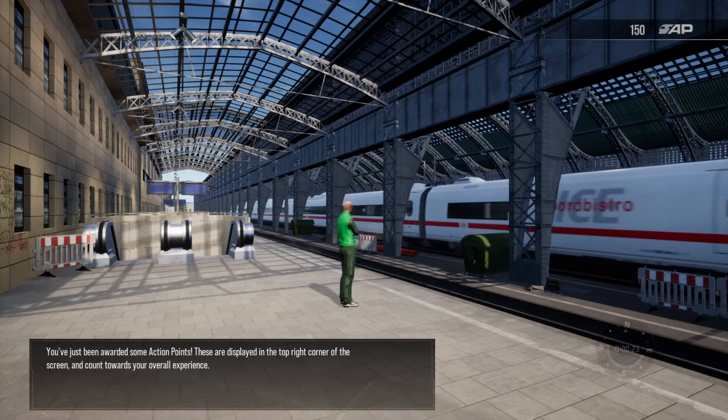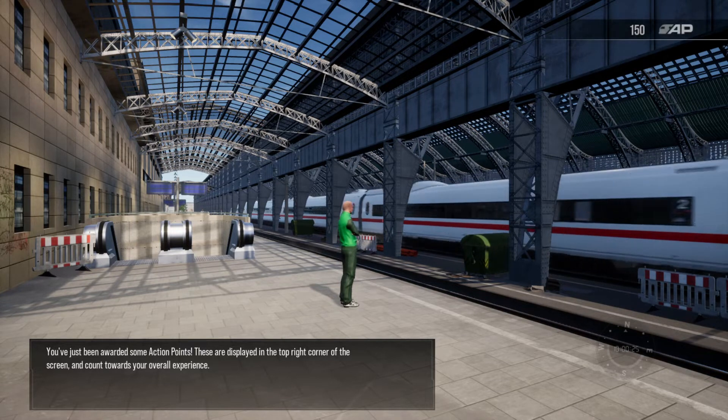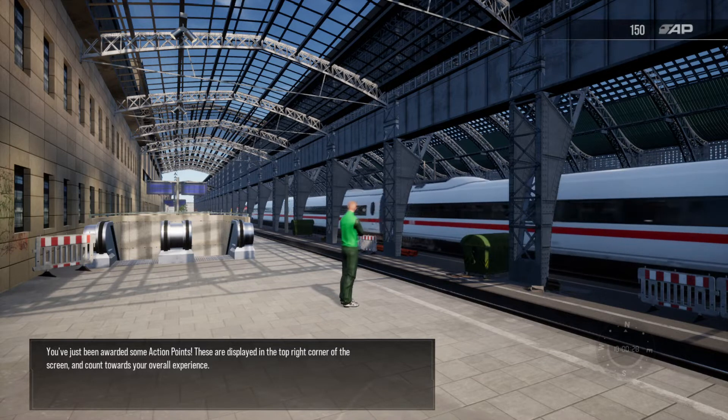You've just been awarded some action points. These are displayed in the top right corner of the screen and count towards your overall experience.